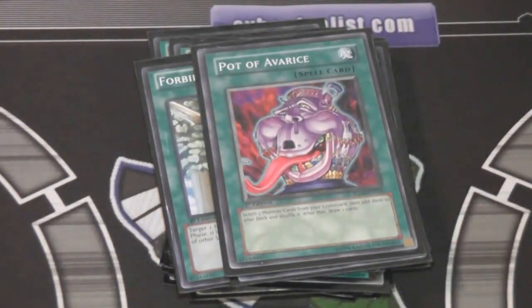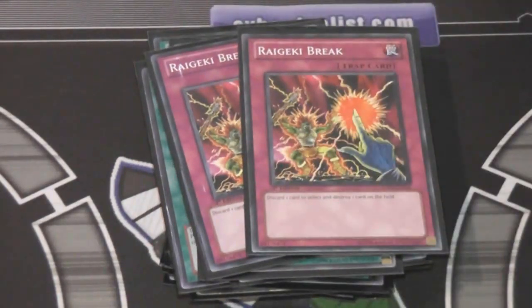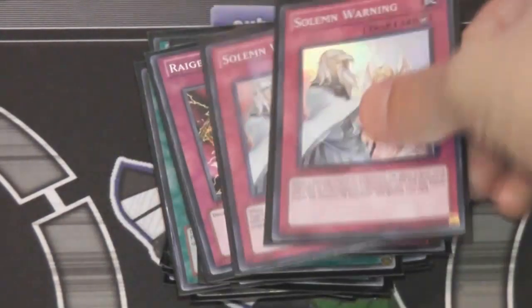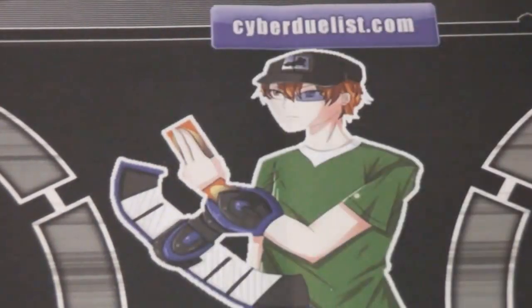For trap cards, I'm trying out two Reckless Greed — I noticed a lot of Gem Knight players trying that out, because with Obsidian you can discard and stuff, so it really does help get rid of some of those problematic cards. And then of course two Solemn Warnings — I like having those just in case. They get rid of some of those key cards your opponent might be using, whether it's Geargia, Mermails, and stuff. They always have those key cards that can ruin your day, and it's good to have Solemn Warnings.